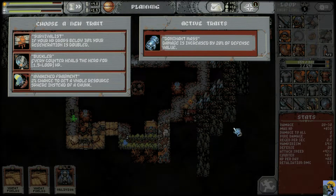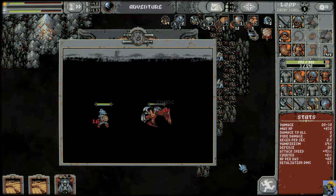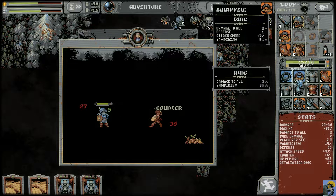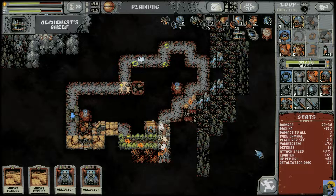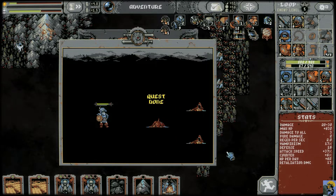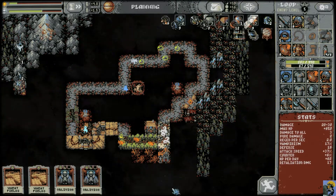Hey, that's another level up. Awakened Fragment is great for what we're doing. Who's an angry harpy — I don't know if you can have a happy harpy. This ring gives more vampiricism and damage to all, and we need that. Another alchemist shelf — terrific, I think it gives you an extra potion. Let's drop this down and start having some fun filling that in.